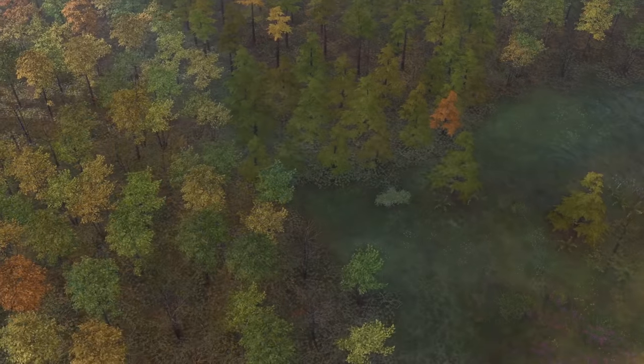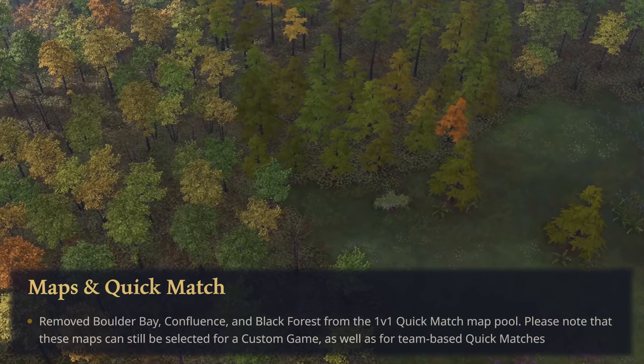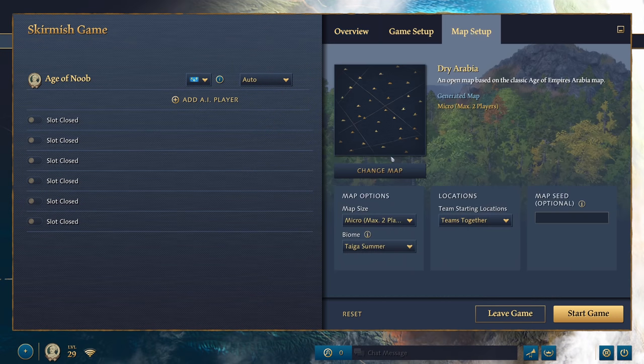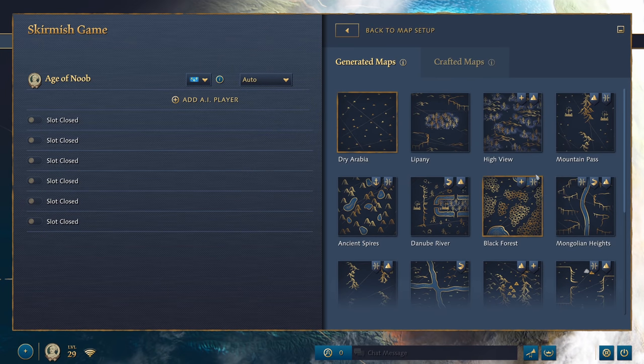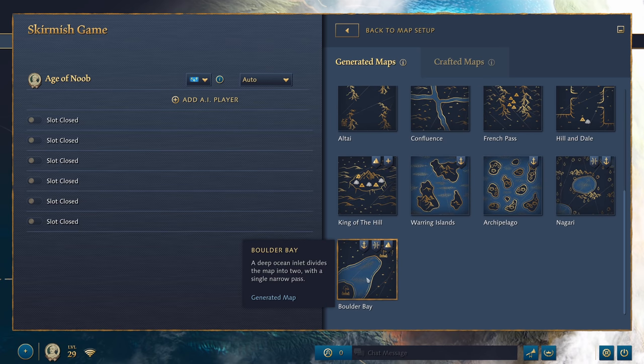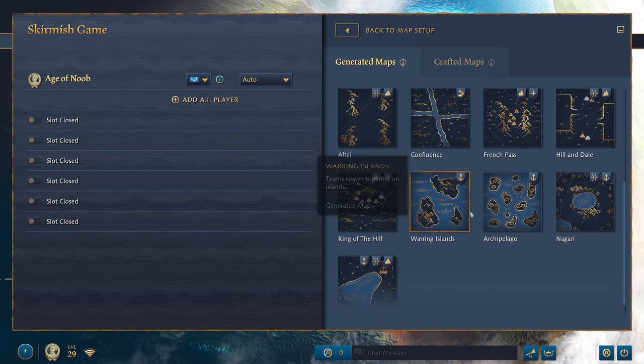Boulder Bay, Confluence, and Black Forest were all removed from the 1v1 matchmaking pool. Keep in mind that you can still use these maps in custom lobbies and they might come back to the pool after the spring update. The developers have also mentioned they're working on map balancing across the board, which is great to hear as the game lacks in that department quite severely.